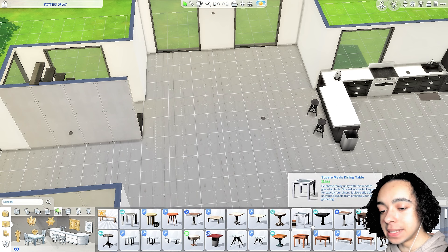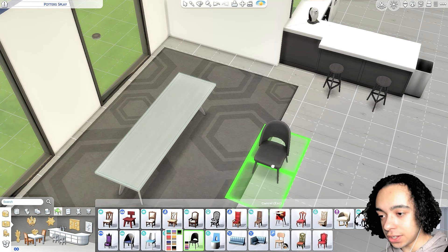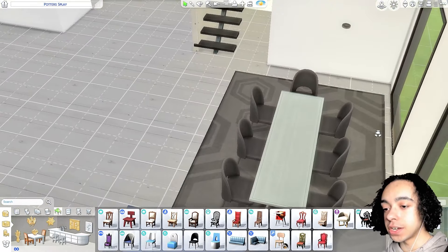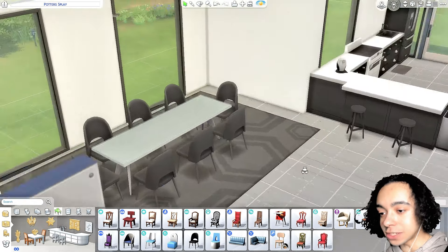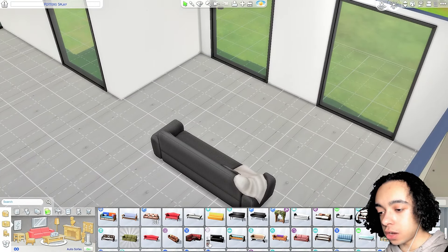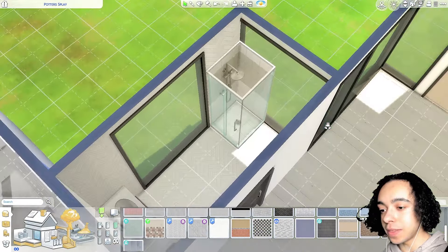Time for the dining room. I'm going with a grand but simple modern table — this one is by Illogical Sims from their City Living expansion. For dining chairs, this one's cute, I think it's from a kit. I'll add some flowers too — wait, these look like CC but they're actually base game! For the living area, there's a cute couch from a kit, and I'm adding a rug. I probably won't love the rug in a minute but we're doing it anyway.